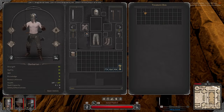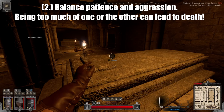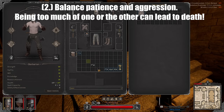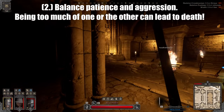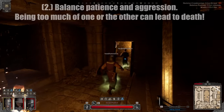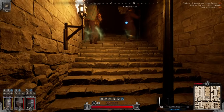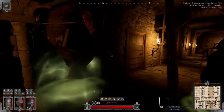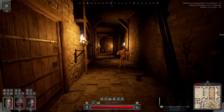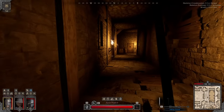Tip number two: try to balance patience with aggression. Too much of one or the other can lead to an unnecessary death. If you wait too long to attack a player, they could heal, gain better gear, or assume a more advantageous position. On the opposite side, if you're too aggressive, the player could already be on high alert. When you spot a player, figure out whether you need to be patient or aggressive — this is a skill you'll develop with experience.